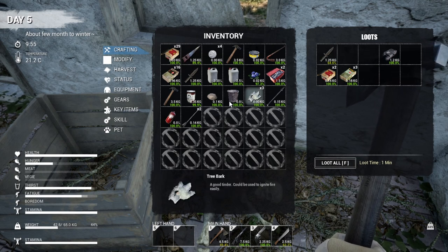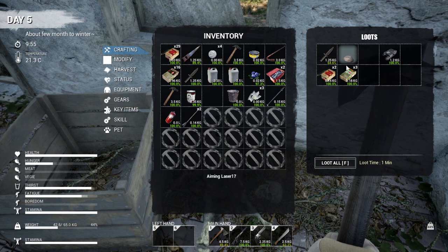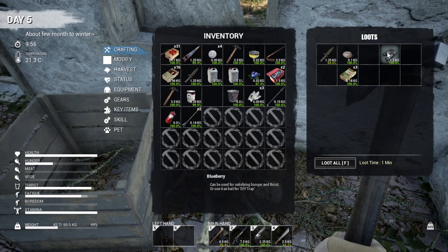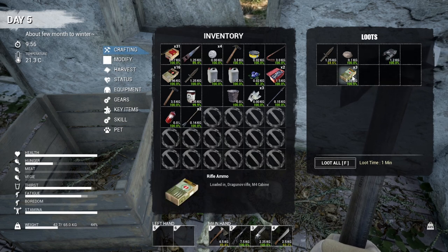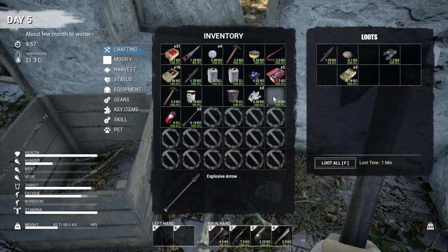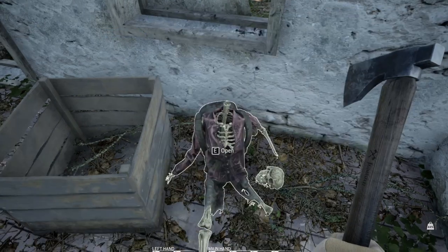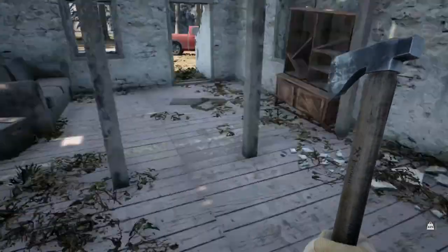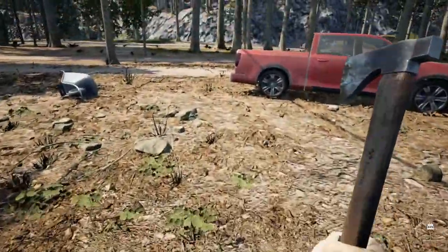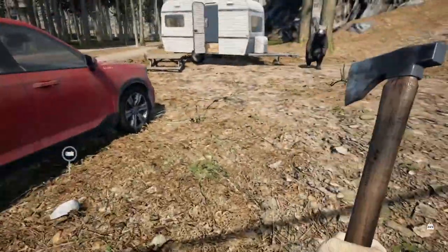More shotgun shells, we don't need a knife since we've already got one, and there's rifle ammo — I should take that too. Do I take the arrows or the rifle ammo? Let's take the rifle ammo, leave the arrow. I don't have any other space. I should have brought stuff to carry things because now I'm exploring and won't have anywhere to put it.